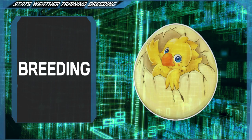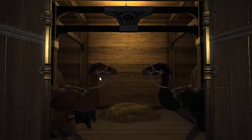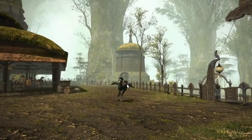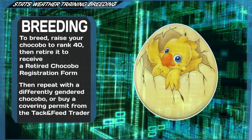Increasing your chocobo stats through breeding. No matter how correctly you train your chocobo, there's only one way to increase your chocobo's pedigree and stat total, and that is through breeding. As mentioned previously, the formula for calculating maximum stat cap is 40 times (pedigree plus star rating minus 20). So in order to get that wanted 500 of 500, you're going to need a pedigree 9, 4-star chocobo.